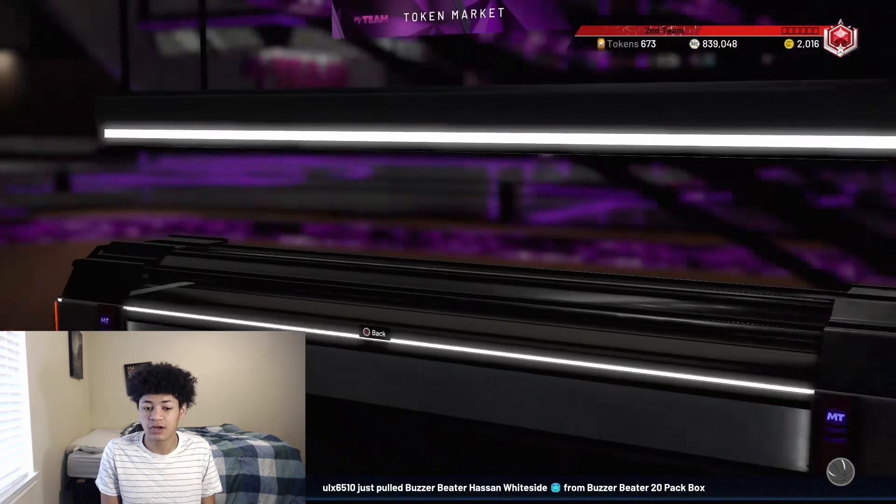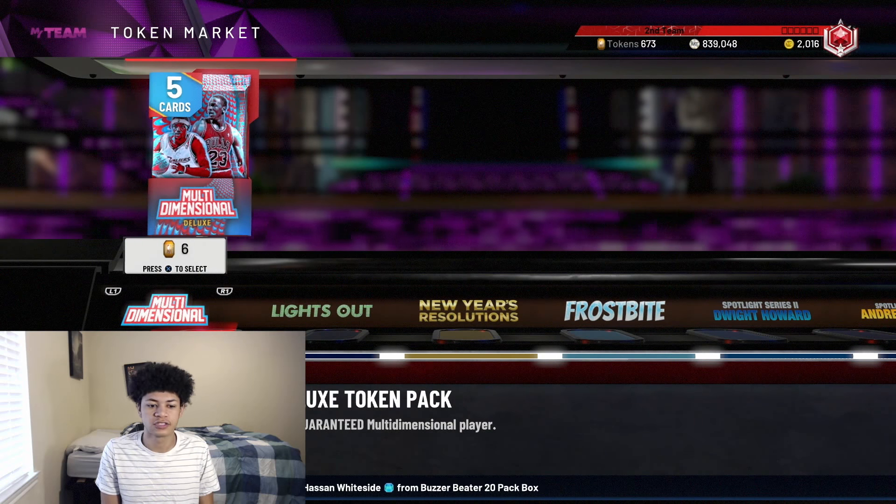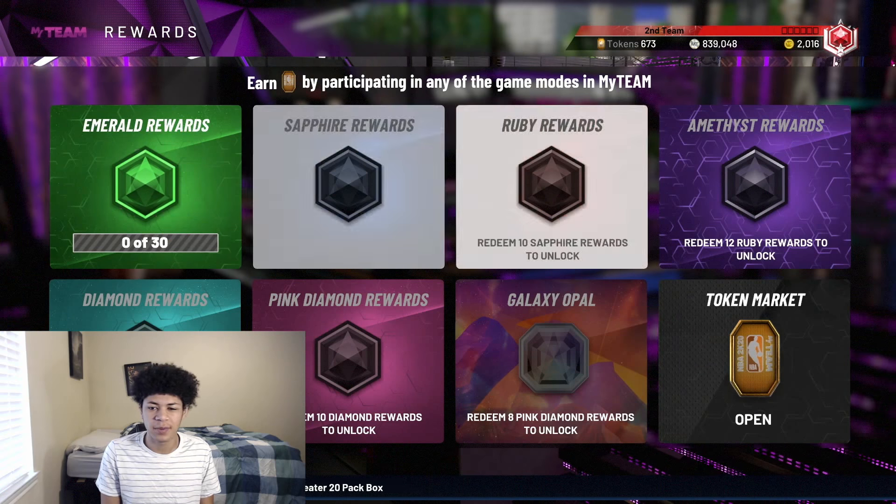By staying on this token market board, if they update it, I might have enough tokens to get an opal gold card right away without investing anything extra. I honestly don't know 100% what 2K is going to do — whether they put in opals, 99-everything opals like last year, or gold cards this year. But for those of you who want to get a head start on the next token market update, you've come to the right video. I'm going to give you three tips to help you prepare.